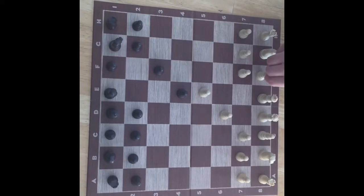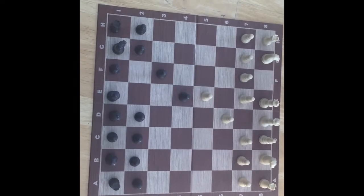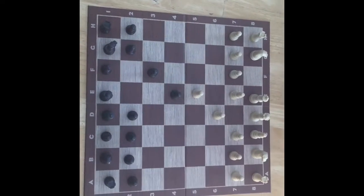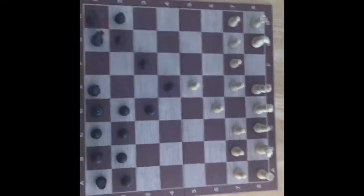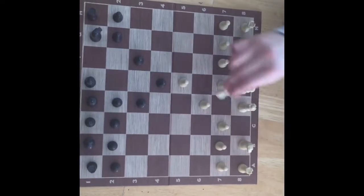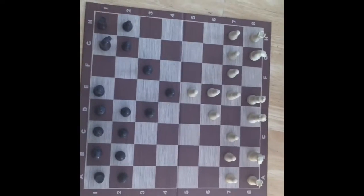Next we move the bishop out of the king's way to prepare for castling. We then repeat the same move on the other bishop on the other side to open up more options for castling.